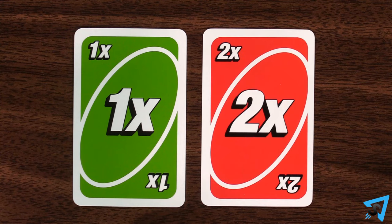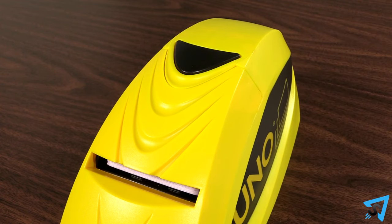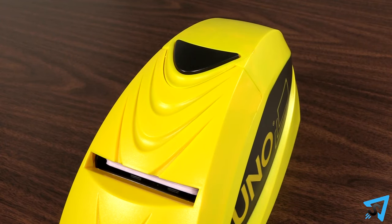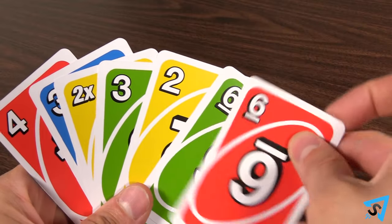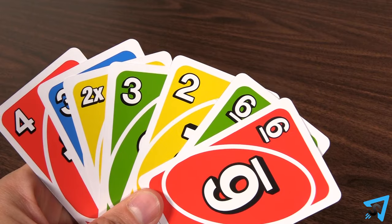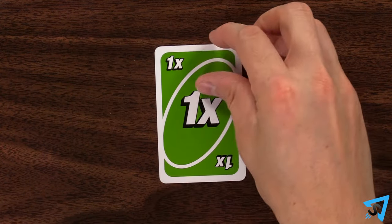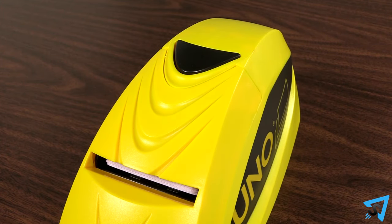Hit 1 and Hit 2: the next player in the current direction of play must press the launcher button one or two times as indicated by the card. Any cards that shoot out are put into that player's hand, and their turn is then over. At the beginning of the game, if a hit card is the first card flipped, the player to the left of the dealer must hit the launcher the correct number of times.